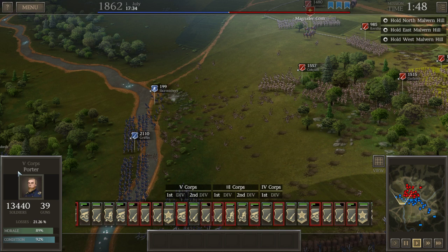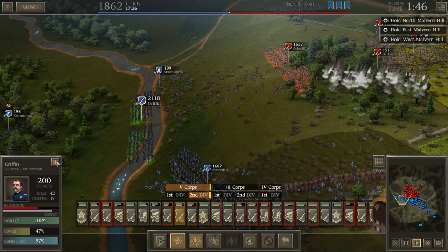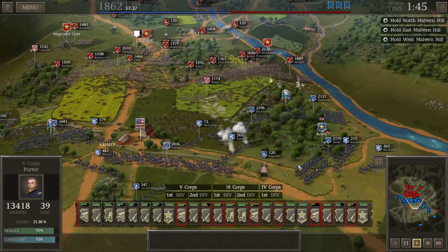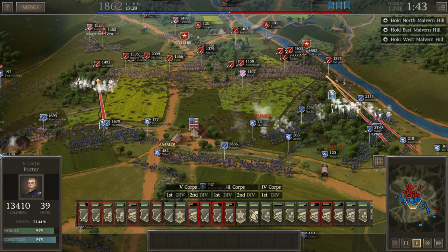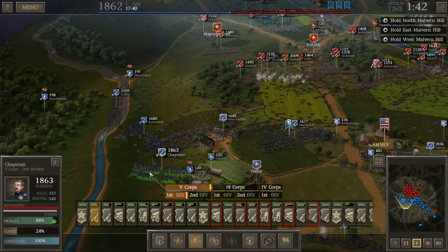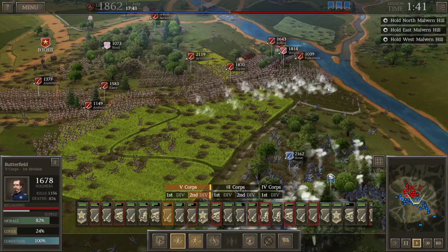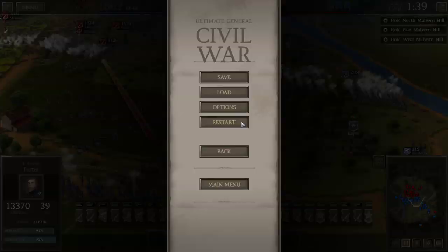Butterfield and Griffin together plus the skirmishers — we're going to be able to route Colquitt. He's not completely in the woods so he is suffering from lack of cover. Let them have it boys — double volley here and a volley by the skirmishers as well. Colquitt is leaving that area! But things are getting rough over here on the right side — How, take that position on the double quick! We've got to be serious with our men here, it's a matter of life and death. Look at all those rebels — it's terrifying.